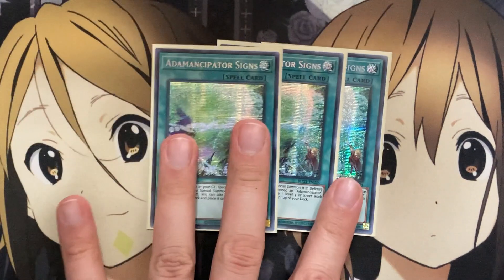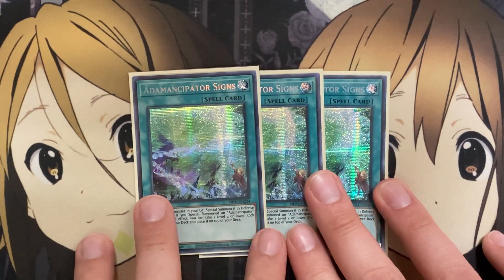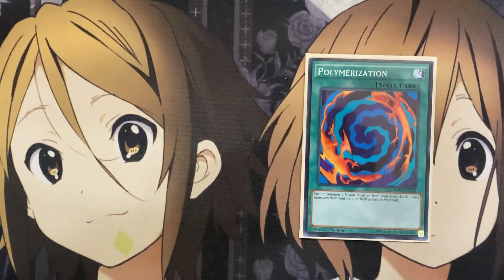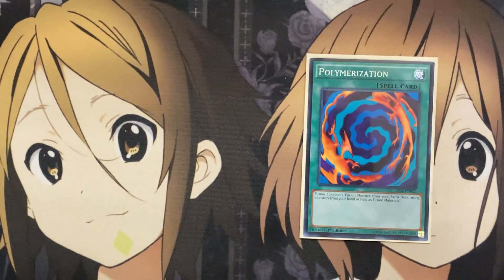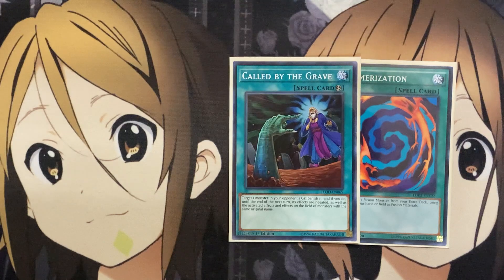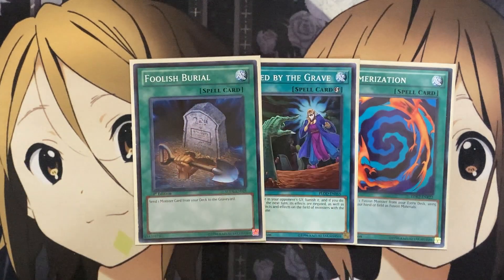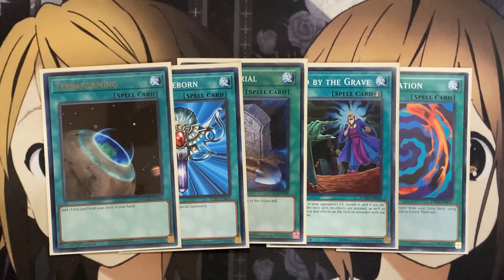For more special summon power, I run three Adamancipator Signs. This card is great in the deck — I know it's an Adamancipator card that gets an additional bonus when you summon an Adamancipator monster, but it's still essentially a Monster Reborn for a Rock monster in your graveyard, summoning it in defense. And this card is not once per turn, so if you open up multiple copies, you can use all of them in your hand that turn. For the one-offs: one Polymerization with Vert Anaconda — still safe from the ban list — as an easier way to get out Empyreon Magnum using the monsters we search off Alpha the Electromagnet Warrior. One Call by the Grave to stop our opponent's hand traps from negating our sends and special summons. One Foolish Burial for setting up cards, especially Sentry Soldier of Stone or another Magnet Warrior you want to special summon aside from Epsilon's send search. One Monster Reborn for additional special summoning, and one Terraforming to search out the field spell Magnetic Field quickly.